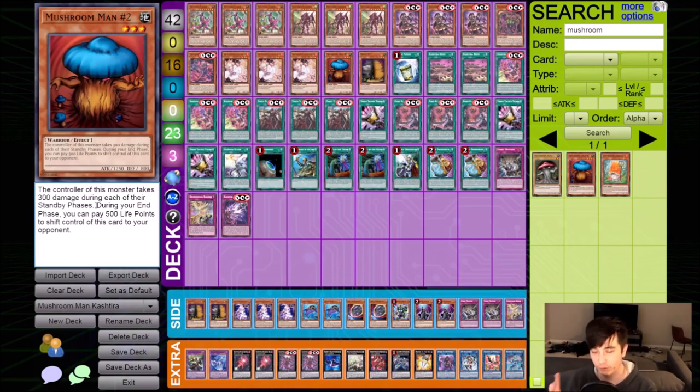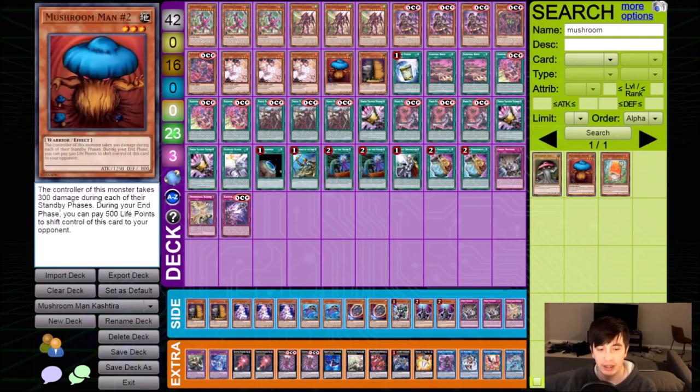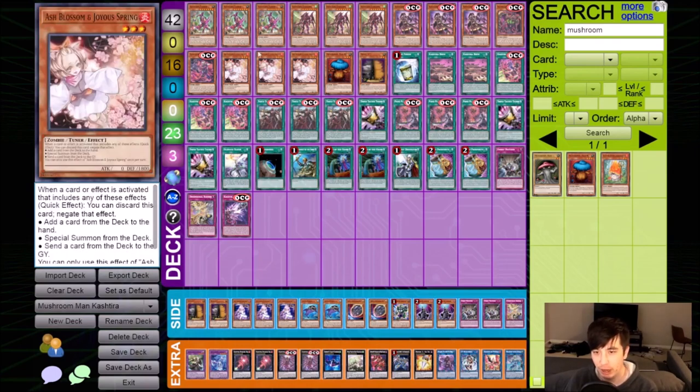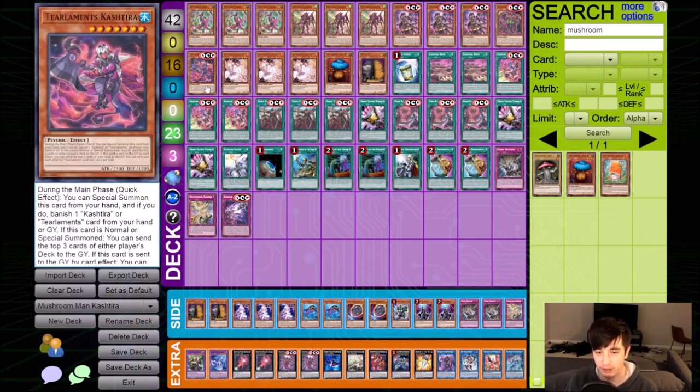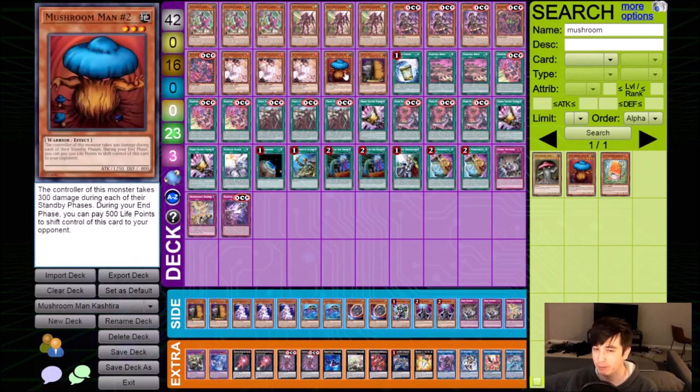The key is in two things. One, it basically is forcing your opponent to activate an effect. Secondly, it also gives your opponent a monster. All the Kashtira monsters say if you control no monsters, you can special summon this card. So basically you can't use your Kashtira monsters - you can't special summon them, which is huge.